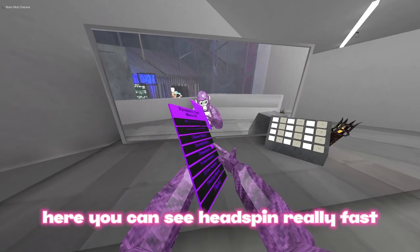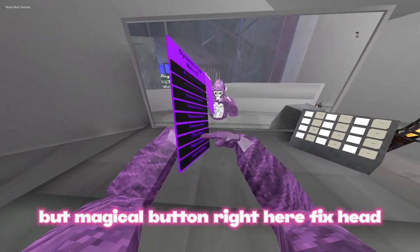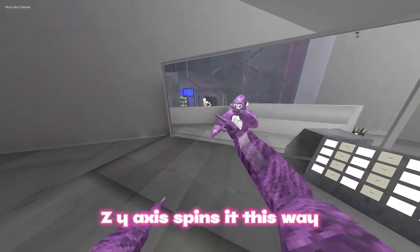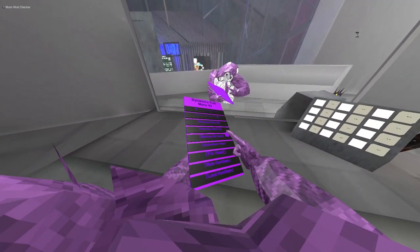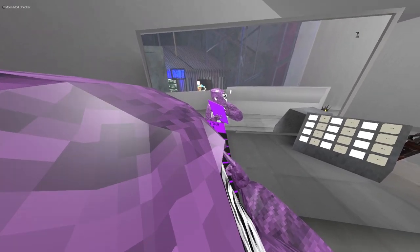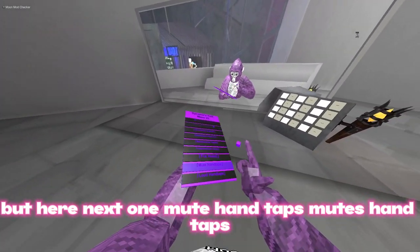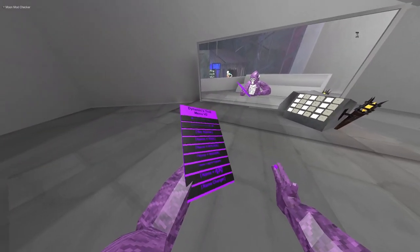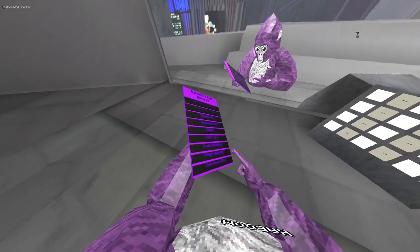You can see head spin really fast. I had a really bad glitch with these, but a magical button right here fixes head. The Z Y-axis spins it this way, Z-axis spins it this way, and sideways head. Next: mute hand taps, loud hand taps, and name changes.